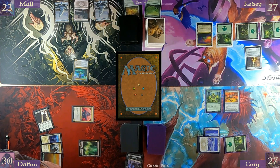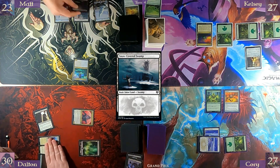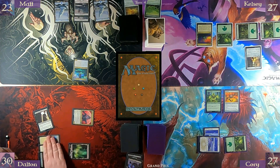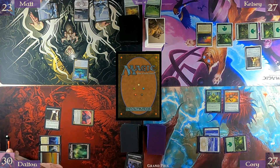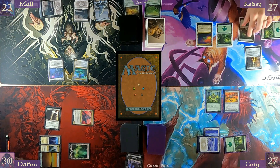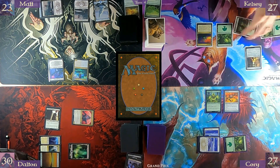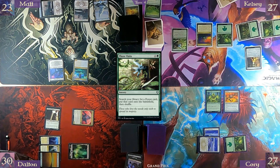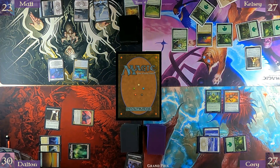Now sure we're getting started. Draw. Play a Snow-Covered Swamp. Pay one and black to play Priest of the Haunted Edge. Pass turn. Pay two for Three Visits — probably just gonna pass turn after that.